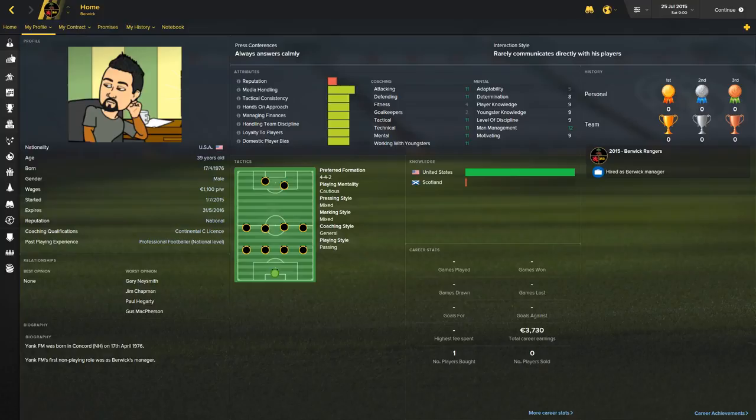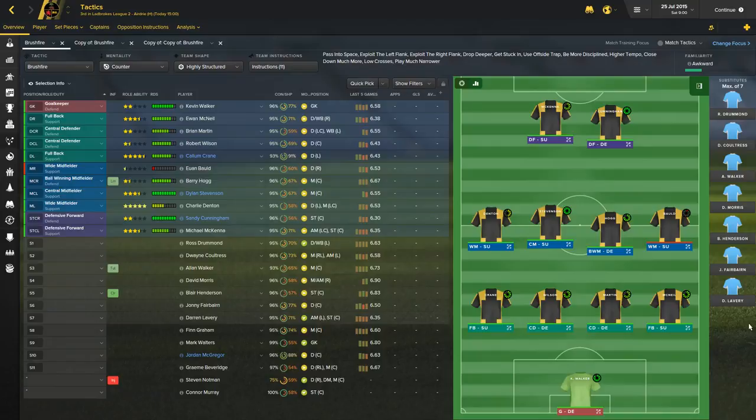So let's start real quick with my tactic. We're going to be using a highly structured counterattacking 4-4-2. It's a pretty basic system. I'm trying to model it as much as possible after Diego Simeone's Atletico Madrid — massive amounts of pressing, two defensive forwards to constantly harry the defense for a ball, higher tempo, combative. Let's get stuck in, play very narrow and compact, and then blow down the flanks for all we can.